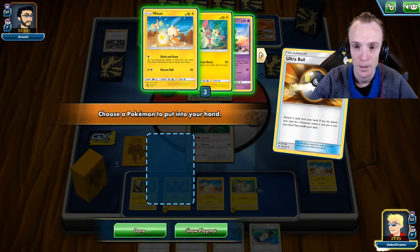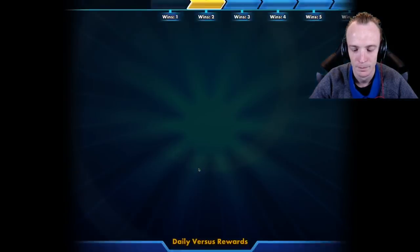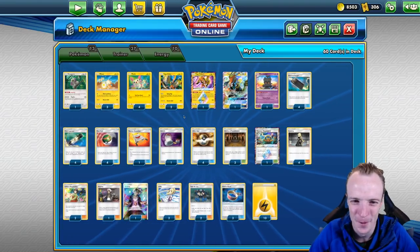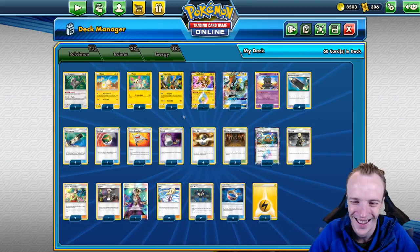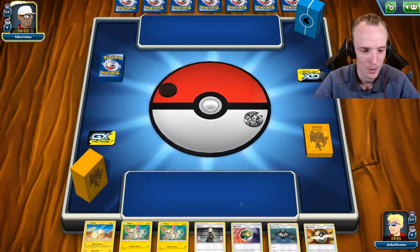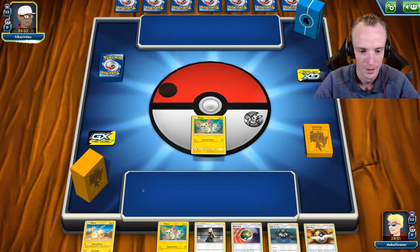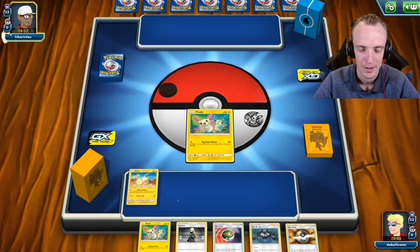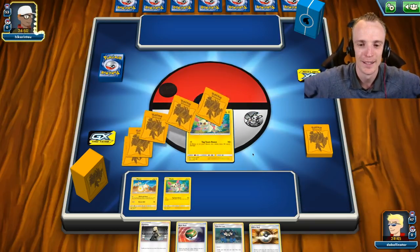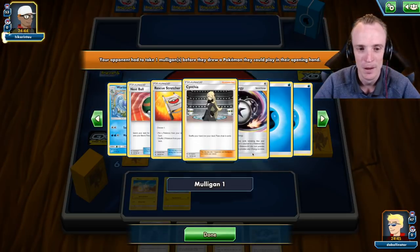We'll go and bring Tapu Koko Prism Star. Do people just not like Plusle? It just seems like people don't want to legitimately lose to Minin and Plusle. Shall we begin? I think we shall. Hello Hikarintu, welcome. Alright, so we have Plusle and Minin. Let's see how this deck rolls - first time playing it. The tag team before tag teams.